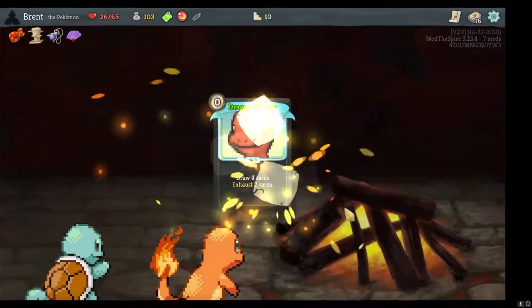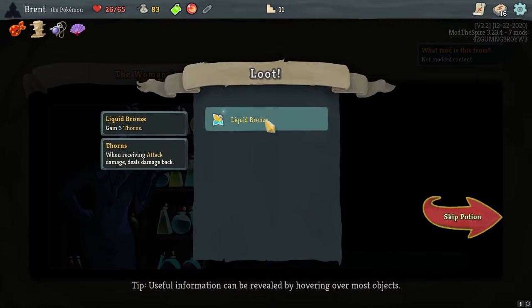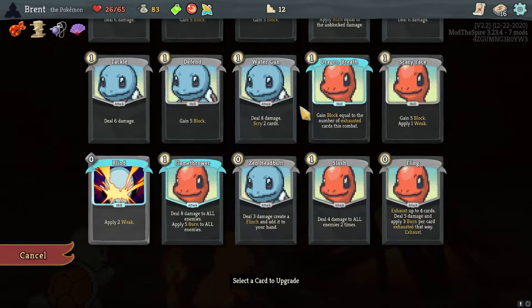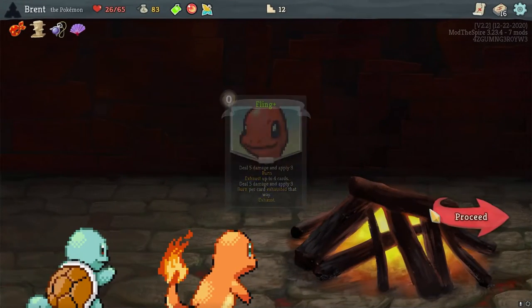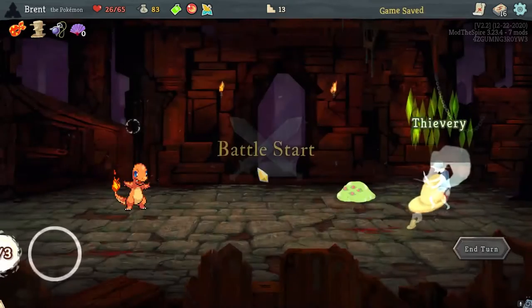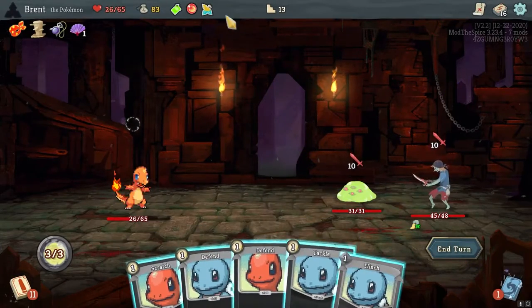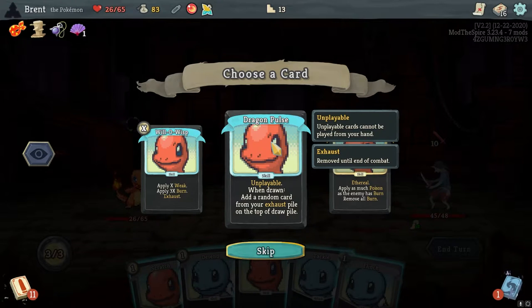I'll buy one potion — like a bronze, that's fine. We had one slot so we get one potion. Another card here — I think I will go for the bling, because it has immediate effect, so I technically wouldn't have to exhaust anything if I don't want to. Headbutt on the backliner first. This is a lot of damage. As much poison as it needs to burn — remove all burn, weird. Or like a Bulbasaur/Charmander build. Whenever a random card returns from the exhaust pile to the top of the draw pile — that's good.